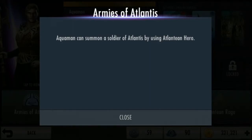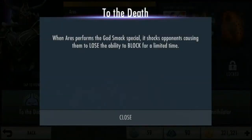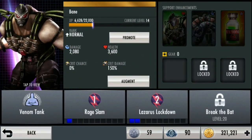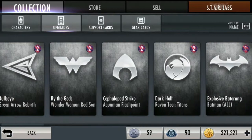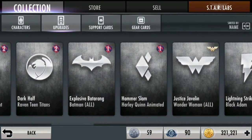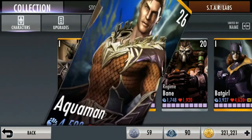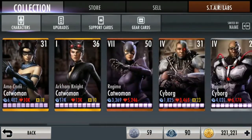Ini skill-nya. Dan di bawah kiri ini tuh spesialisasinya. Aquaman can summon a soldier of Atlantis. Ini tiap karakter tuh beda-beda. Setelah karakter, kita lihat di upgrade — itu ada item-item buat upgrade skill. Kalau level 1 itu kita masih cuma dapat satu skill doang.